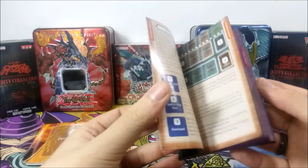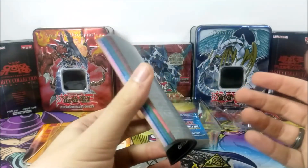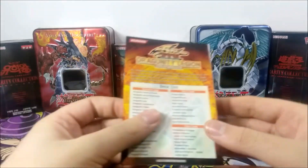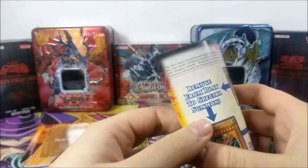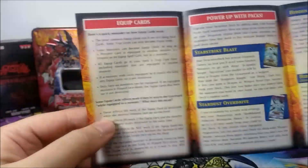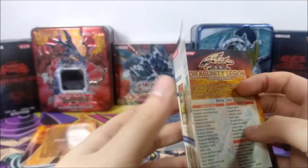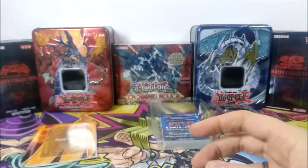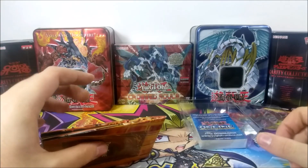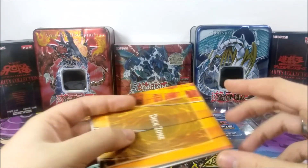Back then, Synchros were kind of new. There weren't any Exceeds, there weren't any Links, any Pendulums or anything like that. This is good old 5D's era. So here we have the decklist, how to play it, and our Suggestion Board. There's even a little explanatory section for Equip cards, because Dragunities work a lot like Equip spells — they're monsters from the graveyard that equip themselves to monsters on your field.